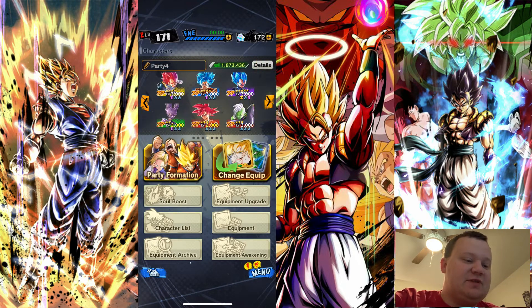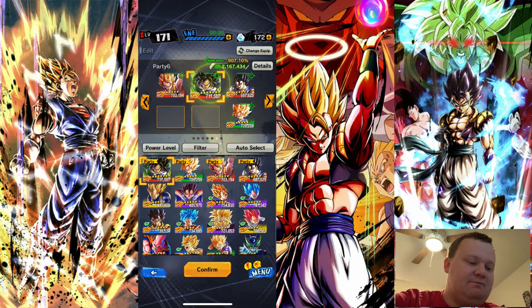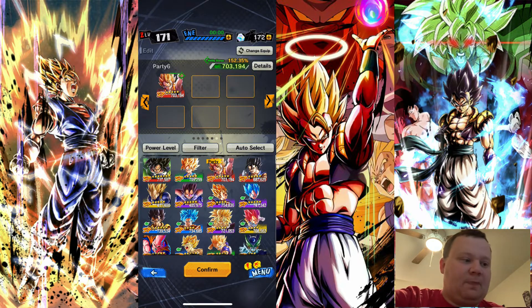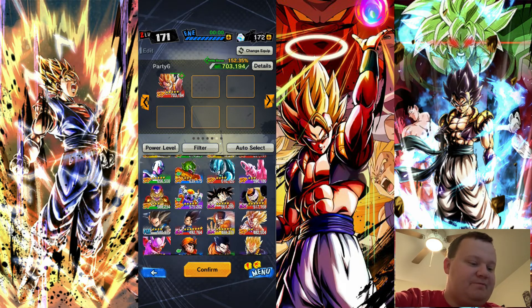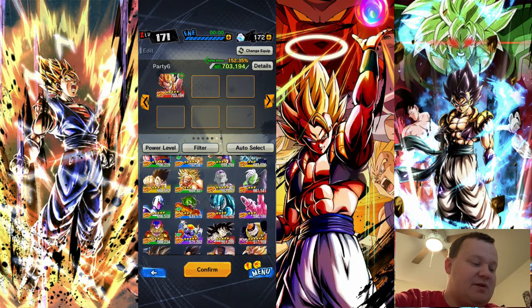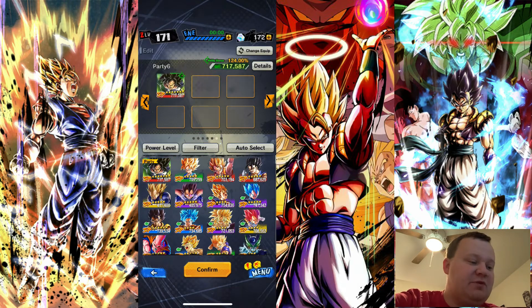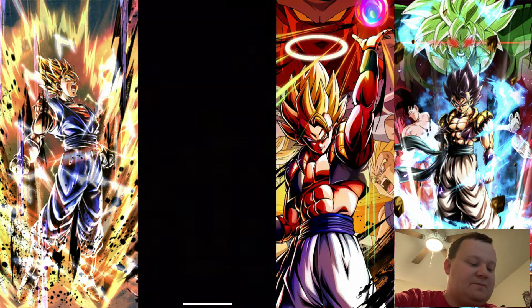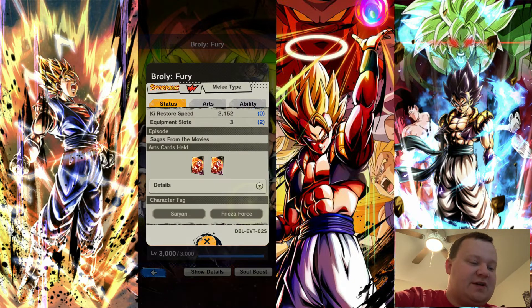So we're just going to pick one of these spots that I have here and we're going to just delete everything out of it. What kind of character do we want to start with? We'll just do a Saiyan tag because that's pretty popular. And we'll start with Fury Broly. So if you go under Show Details under Broly, you're going to see his character tags.